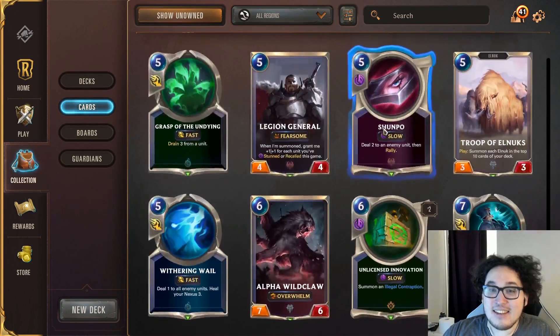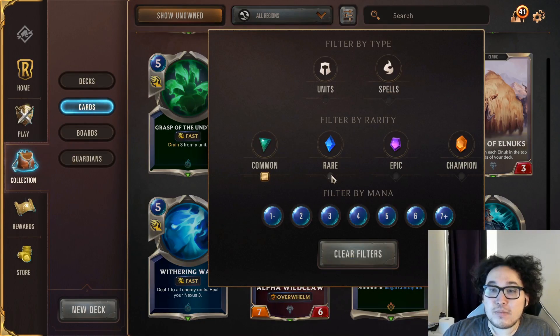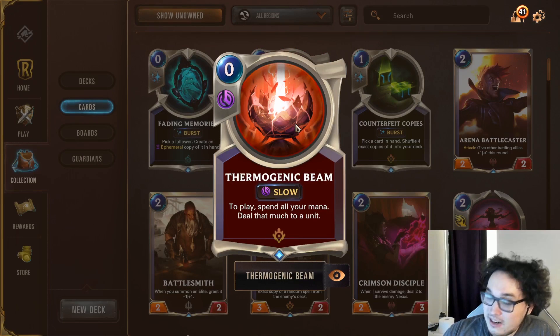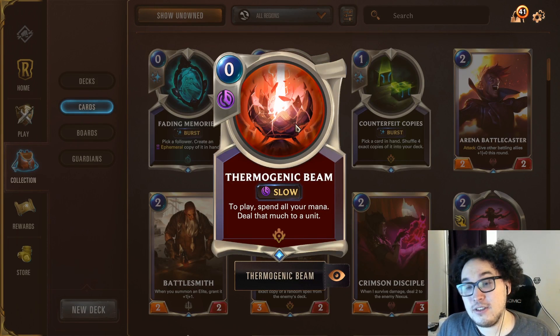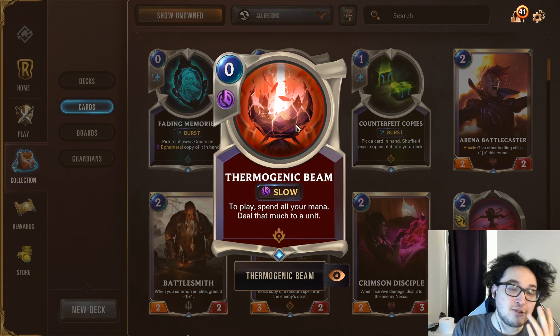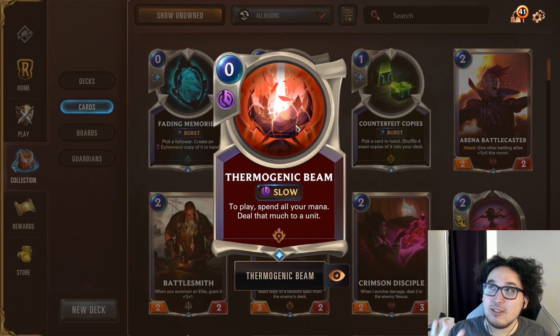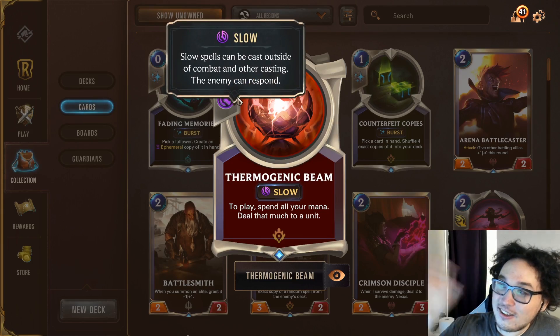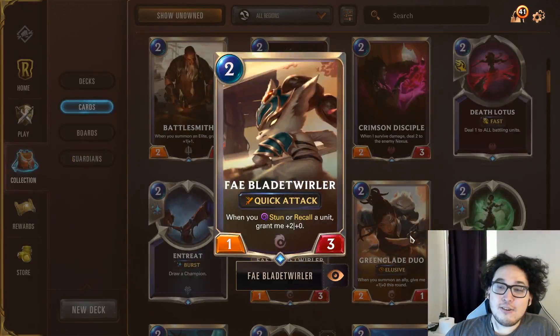Now let's get into rares. Thermogenic Beam is another power card in PnZ — a card I underrated at first, but it's clearly one of the strongest cards in the region. Super flexible, fits into any PnZ deck except heavy aggro. With Heimerdinger or Ezreal as your champion, there are like ten different decks where Thermo Beam just fits perfectly.